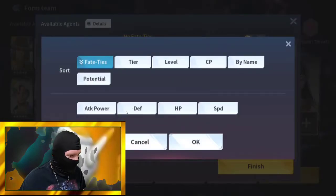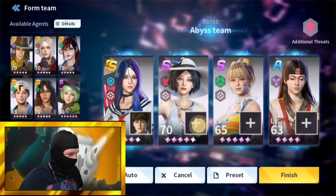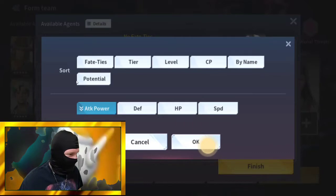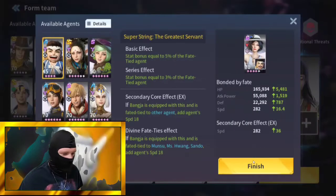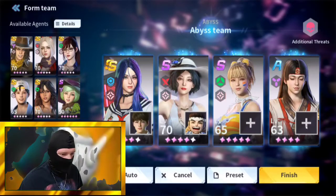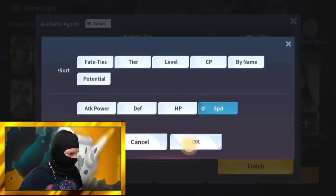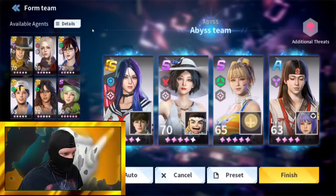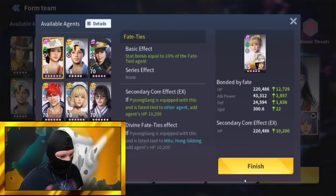I'm going to go Defensive on Kensuki because I basically just want her to take hits for me. For Misquying, I'll go Speed — we just want to lay down the bombs and get them detonated. Same for Aikawa, going Speed. For Chai Yuren let's go HP to help with those heals.